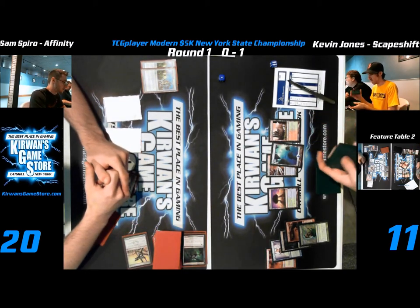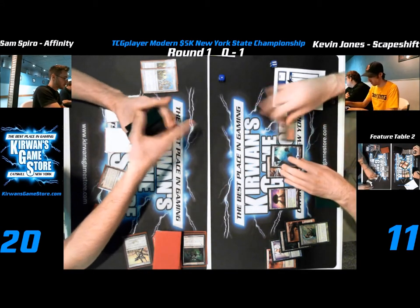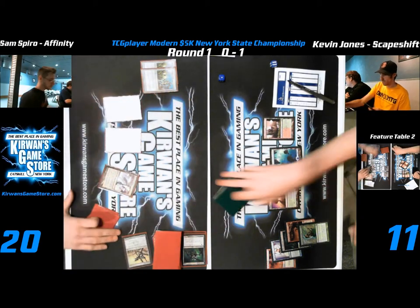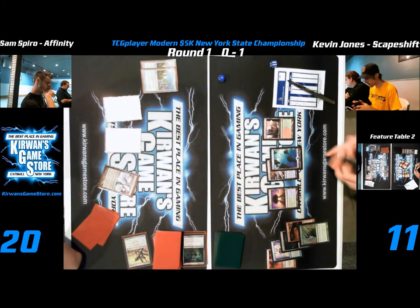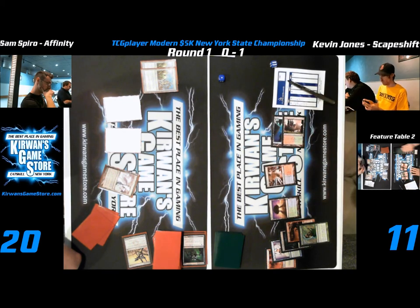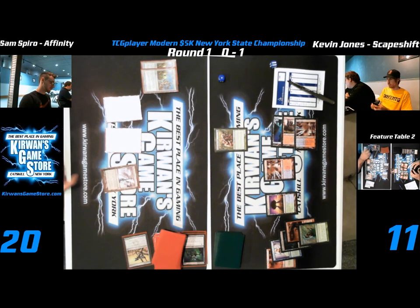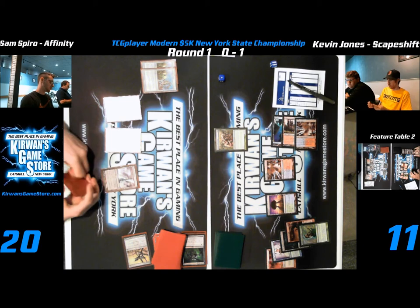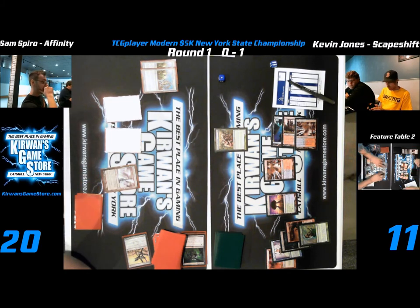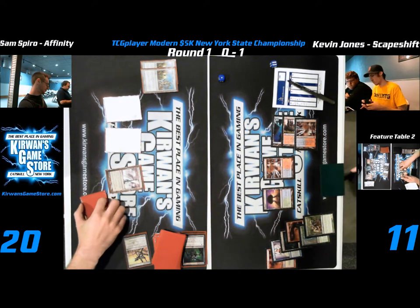Anger of the Gods definitely turned this game around. Kevin Jones going — only having three creatures, three-for-one is just good, especially when some of the creatures weren't great. Sam's keeps seem kind of suspect. He was playing Cranial Plating, but keeping hands without it... I've never played Affinity before, but without Cranial Plating none of these hands seem too spectacular. Though his hand was okay if Kevin didn't have removal into Anger into Ancient Grudge. He had double Signal Pest, Vault Skirge, Ornithopter — that's a really fast clock if it gets going.